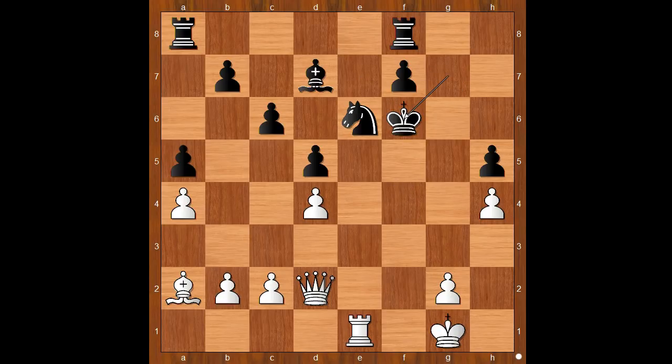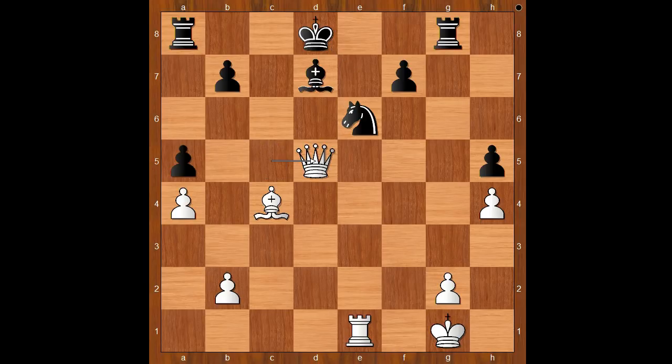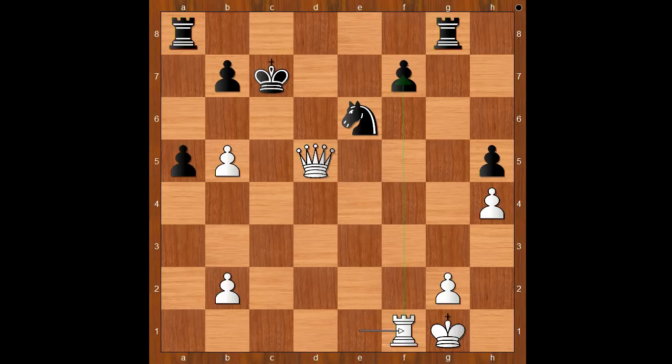White to move — perhaps queen to h6 check comes to mind. Ho Yifan decided to open the game with c4 and expose the black king even more. D takes on c4, bishop takes on c4, rook to g8, queen to f2 check, king to e7, d5, c takes on d5, queen to c5 check, king to d8, queen takes on d5 attacking the pawn on b7, king to c8, bishop to b5, bishop takes on b5, a takes on b5, king to c7, connecting rooks and intending rook from a to d8 perhaps. Rook to f1 attacking the pawn on f7.